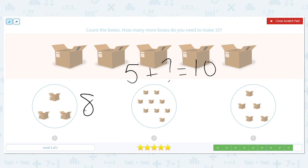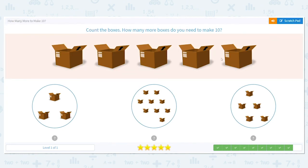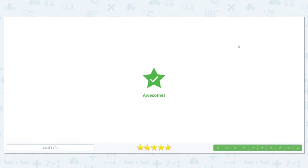But we're not quite there. So do you think we're going to need a lot more boxes or a few more boxes? I think we're only going to need a few. We are at five — let's count on six, seven, eight, nine, ten. There we go. Five plus five equals ten. Great job!